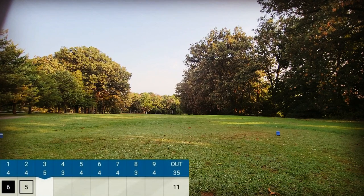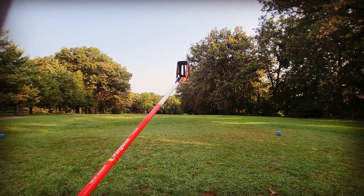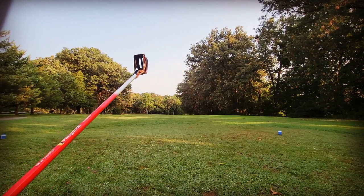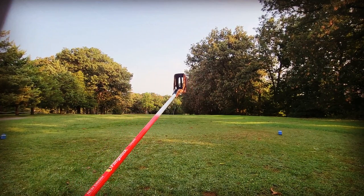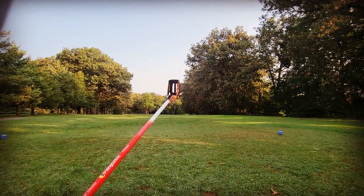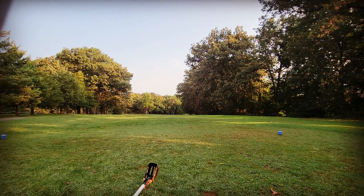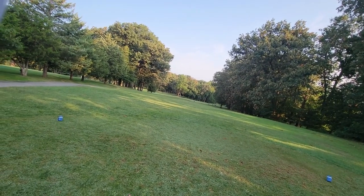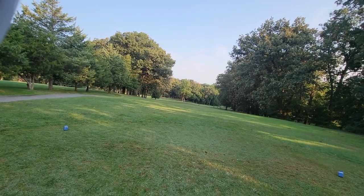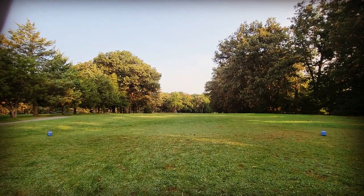Alright, hole three — 459 yard par five. The strategy is to keep it towards the right-hand side, over the tree here a little bit, because if you keep it left you won't be able to see the hole on the other side since trees are blocking. My direction has been terrible thus far, but that doesn't mean it's going to be terrible going forward. I just have to be cognizant of where I'm aiming and where I'm swinging. The plan: it's 240 to that creek up ahead, but I only throw about 185, so that's not really going to come into play. I'm cool.